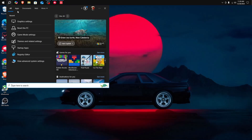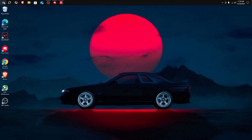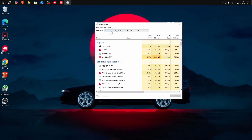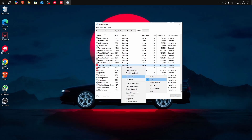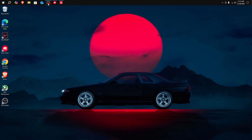Next, increase the CPU priority of your game. Make sure your game is running in the background, then search up Task Manager. Go to the Details tab, find your game's process — in my case Valorant — right-click it, go to Set Priority, and set it to High. If you can't change it, I'll leave a video link in the top comment showing how to do it manually with admin permissions.